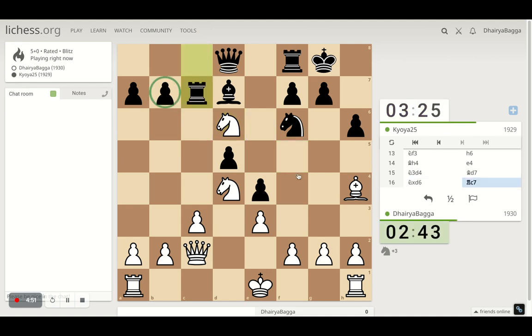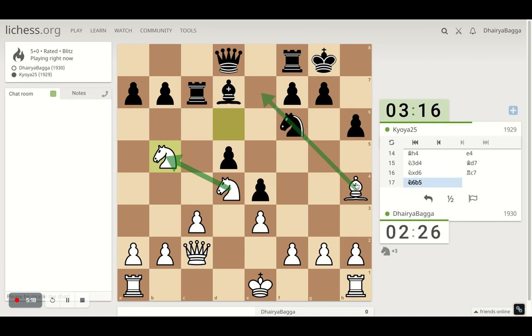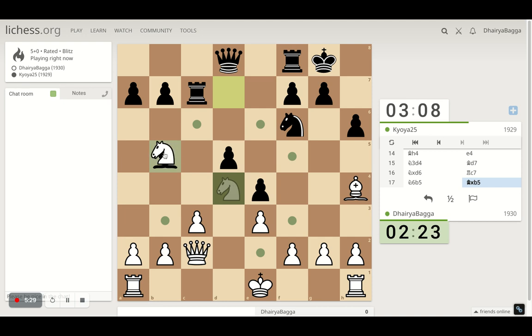My opponent tries to defend the pawn. Now, can I pressurize him further — or do I even need to? I'll come with the knight so that if my opponent takes, I can take back, which would be fine. Let's see what happens. Of course the knight is still pinned, I'm attacking a rook and a pawn. My opponent decides to take, and I take back.